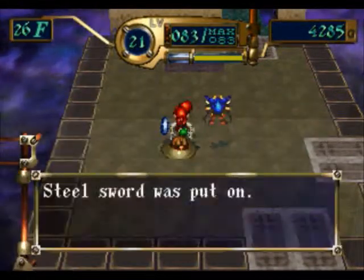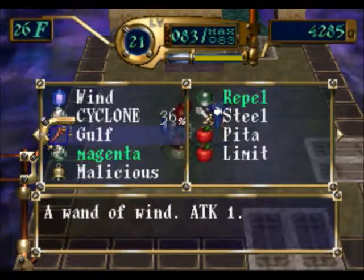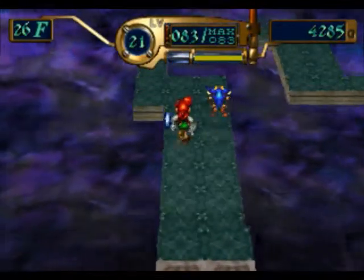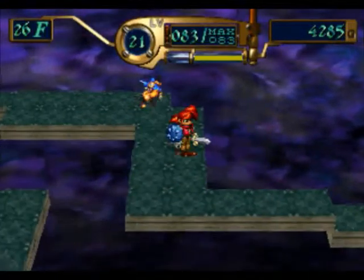Let's see if this steel sword... it's pretty much the same except it doesn't have water on it. So I guess I could use a steel sword for now. It's better on wind monsters like the zoo anyway.